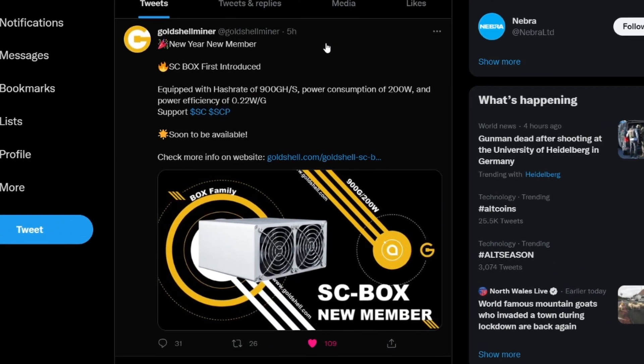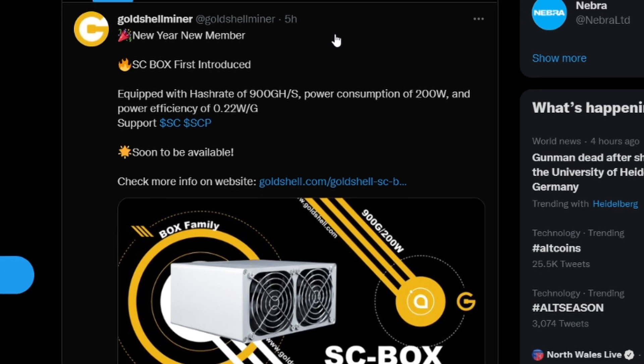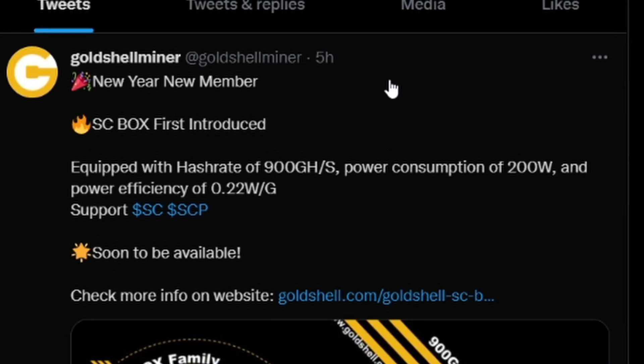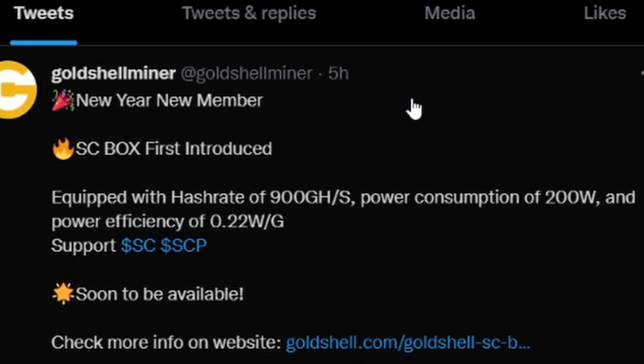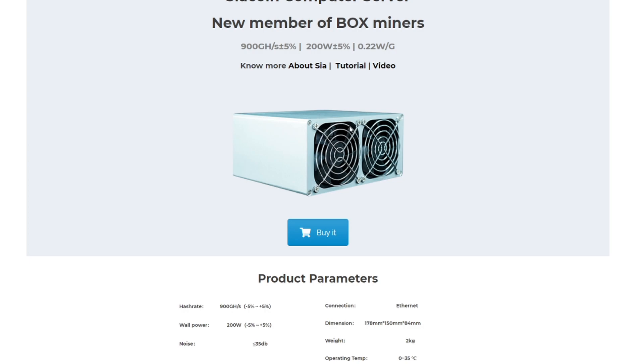The SC Box is equipped with a hash rate of 900 gigahash per second, power consumption of 200 watts, and a power efficiency of 0.2 watts per gigahash — available soon. Clicking the link, the Goldshell SC Box looks exactly the same as the other box miners from Goldshell. It's listed as a new member of the box miners family.